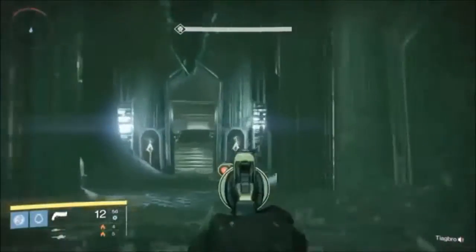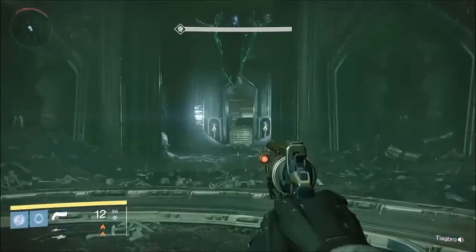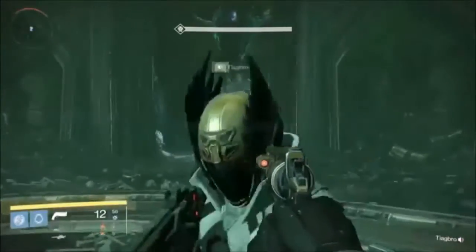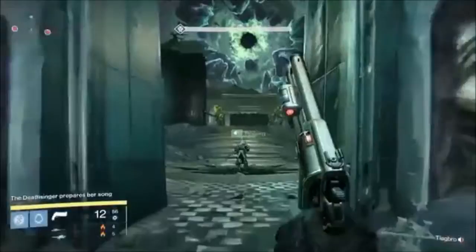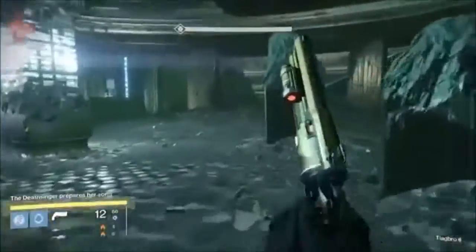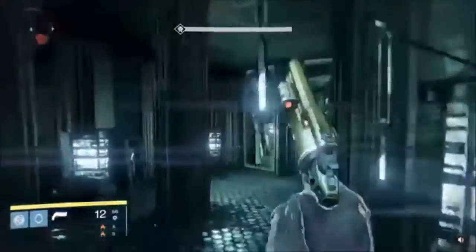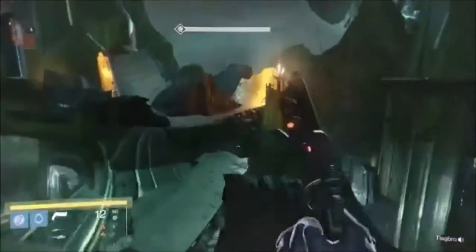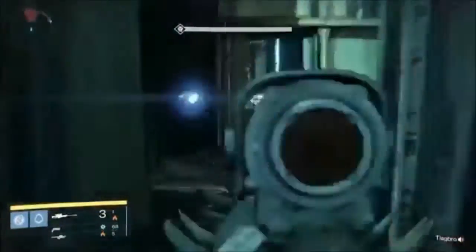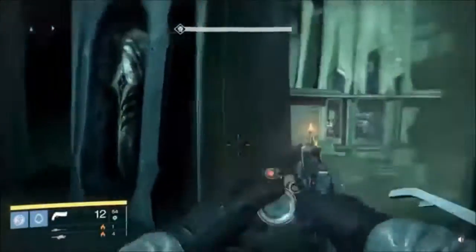Next part is called the Deathsinger. You jump down into this gaping hole — this is actually the final boss room as well. There's a right side and a left side. Once you enter this room, the timer starts, so you gotta hurry. If you don't make it in time, the Deathsinger starts to sing her song which kills you. You have to bait a wizard out — run into this little room, run back out to your little sniper post, you'll see this wizard spawn. Draw her out like so, come back up, and you can easily kill her.